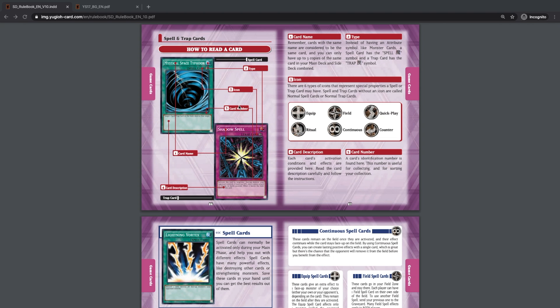Welcome back to YuGiOh From Scratch. Today we're going to be talking about spell and trap cards. This one will be a lot shorter and I can go through quite a bit more in terms of actual effect chaining, which is super useful for when you actually need to play a game — you can get an idea of how to respond to opponent's card effects and how they can respond to yours.